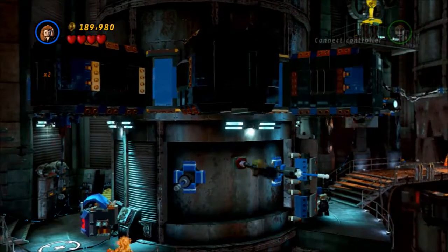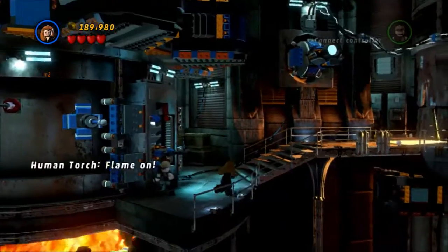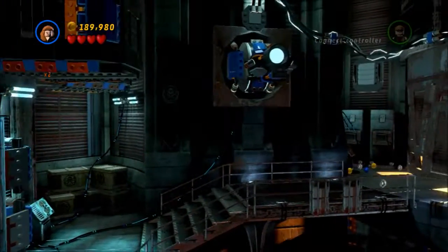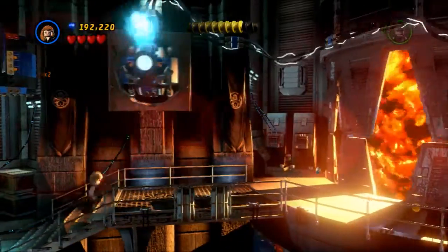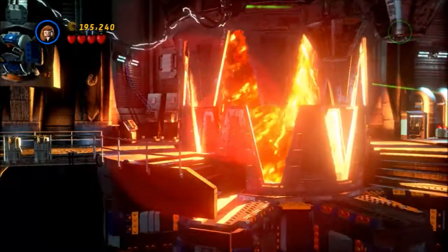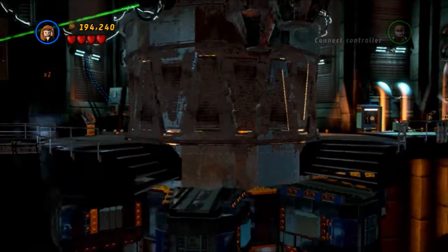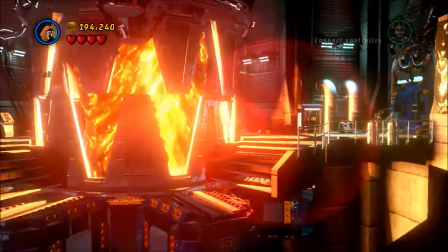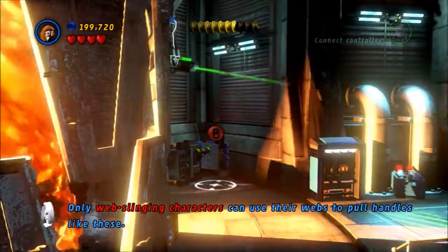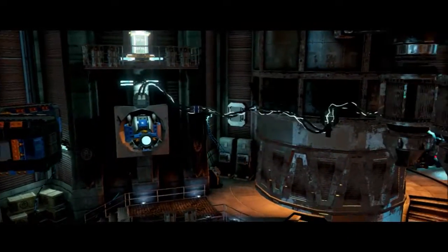Coming across, we need Black Widow again because that big laser is also motion-sensored, so we're going to have to go stealth around it. Hawkeye gets blown up. Now we have to jump again in stealth mode across this gap — I plunge to my death one more time. We need to pull this switch to run the power out of that gun, which is a one-hit KO by the way.